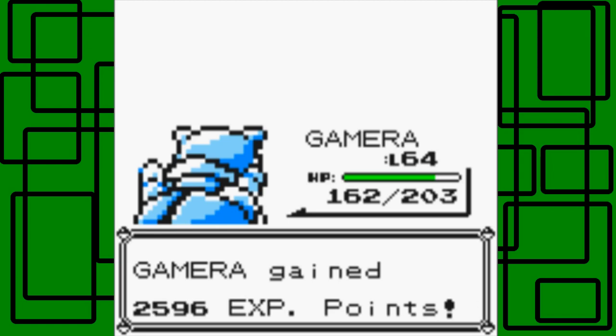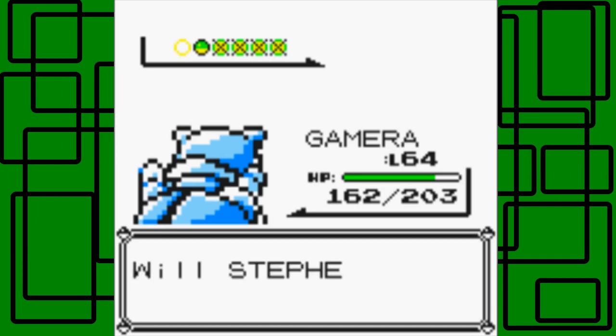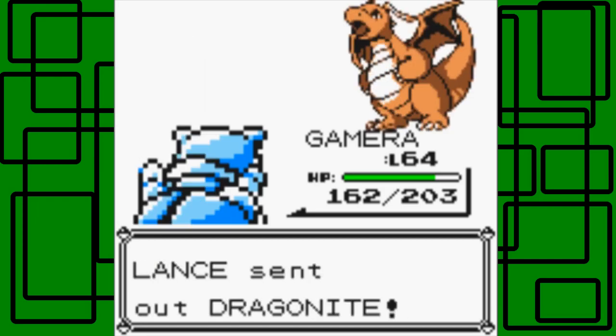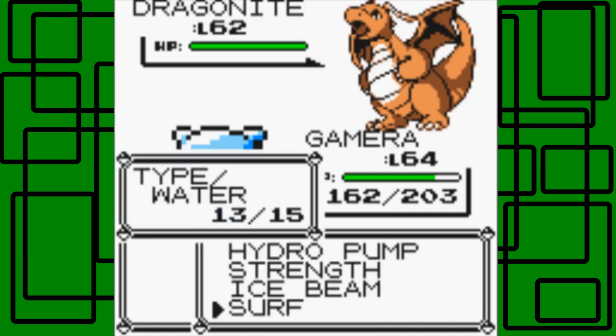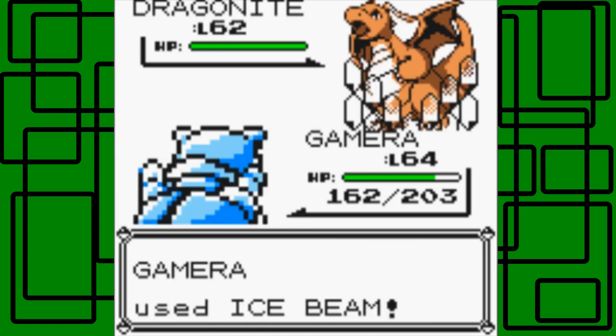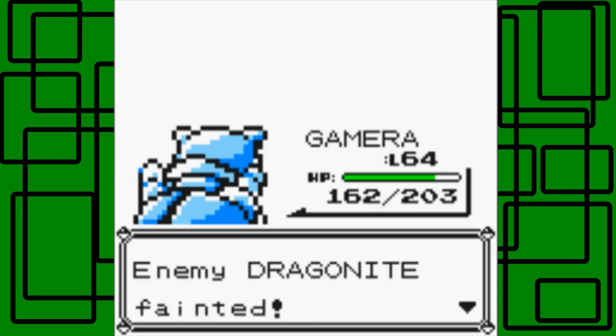It wasn't until later that they had all that — like in X and Y, or Pokemon Stadium — where you can see the whole 3D model, and if it's a Flying-type Pokemon like Aerodactyl, it'll be flying in the air. Okay, let's go to the next Pokemon. It's Dragonite — the only one left. Now, Dragonite is four times weak to Ice-type moves because it's Dragon and Flying-type, so we're definitely going for Ice Beam. This Dragonite is level 62, so only two levels higher than us. Ice Beam faints it — awesome. Super effective!